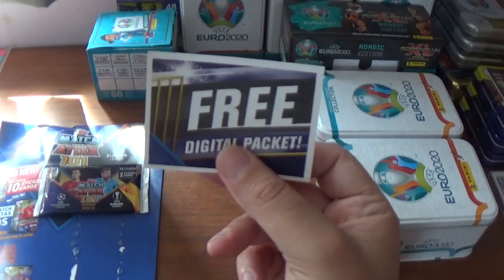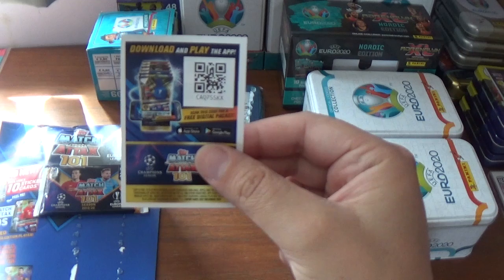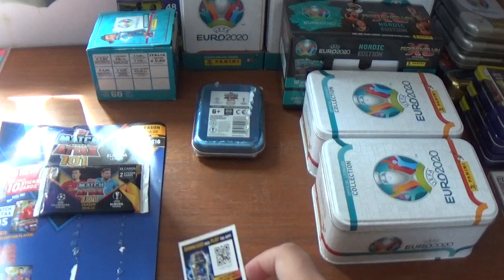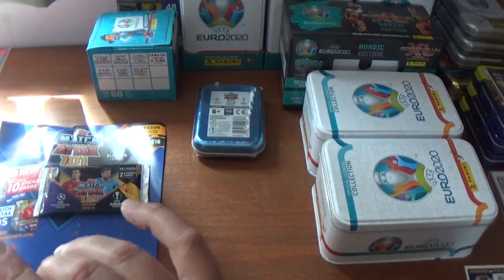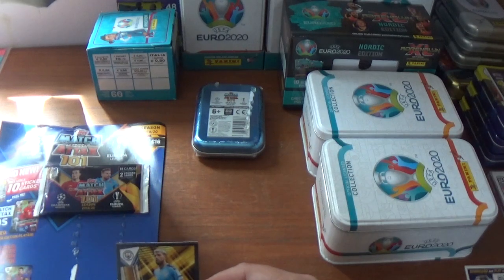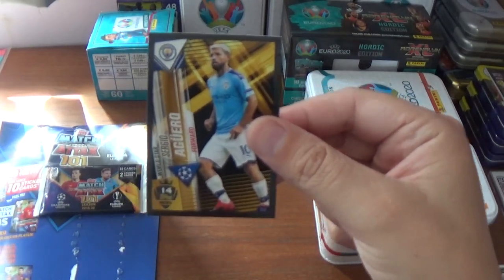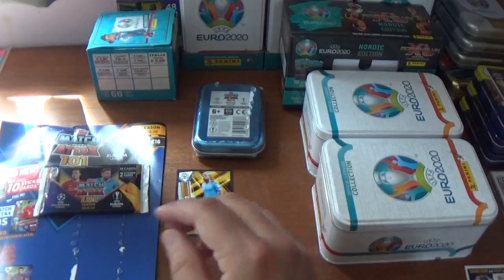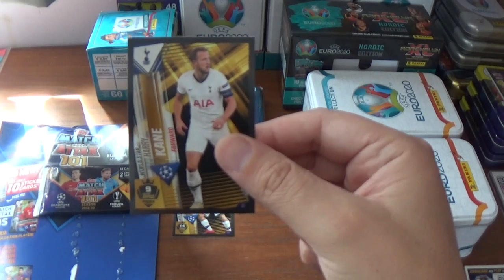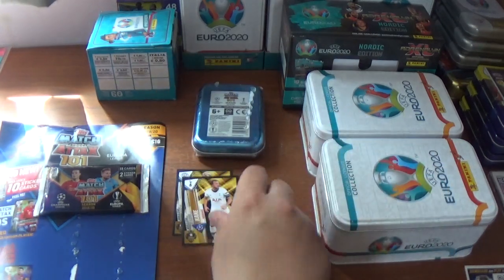We have the free digital packet and the code for that is CAQ7SSKX. The sticker cards are number 14 in the Topps index — Sergio Aguero of Manchester City — and number 9, which is a 100 Club card, very cool. Numbers 1 to 10 are all 100 Club cards in this collection. Number 9 is Harry Kane of Spurs. Fantastic stuff.